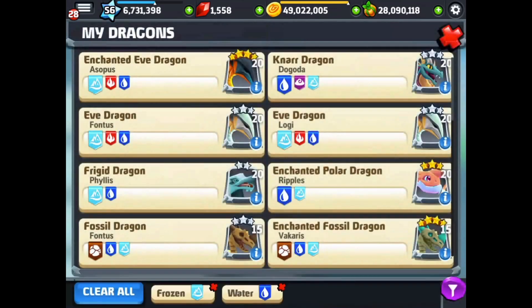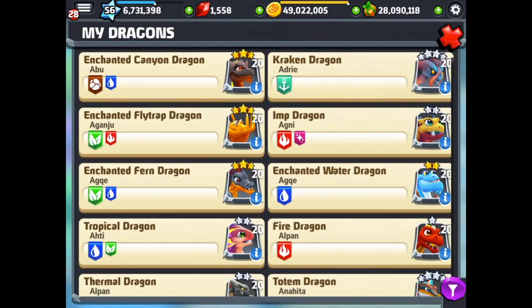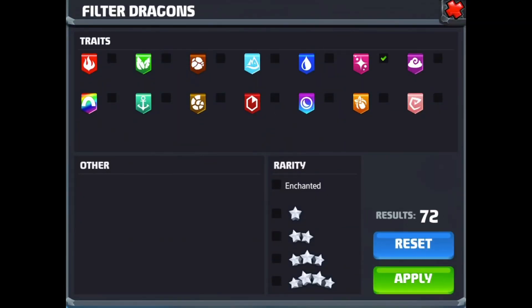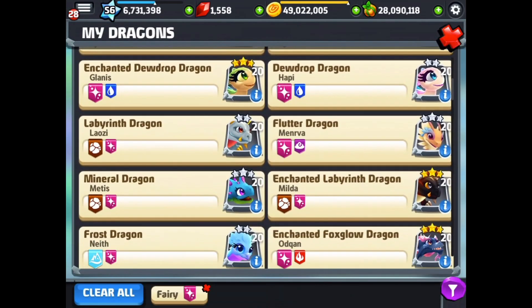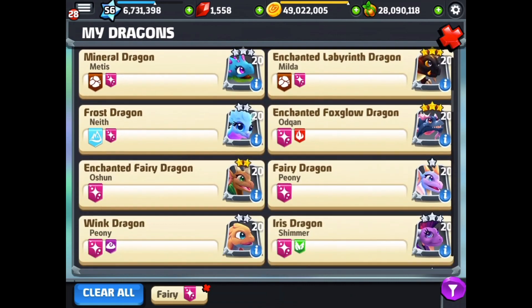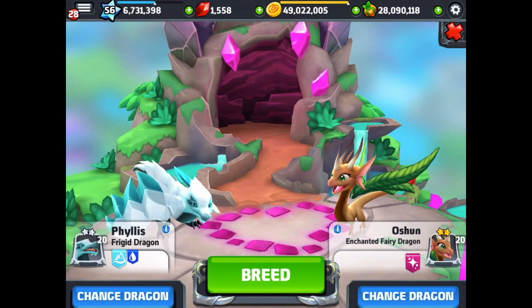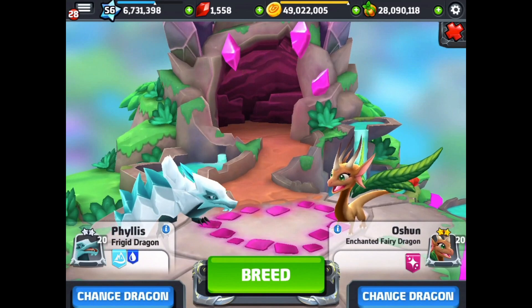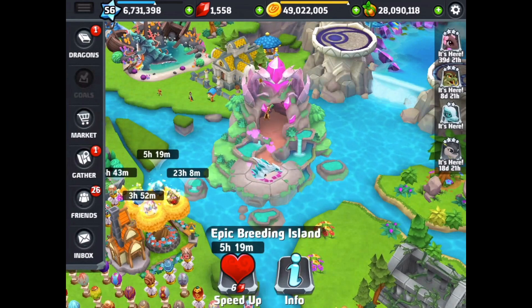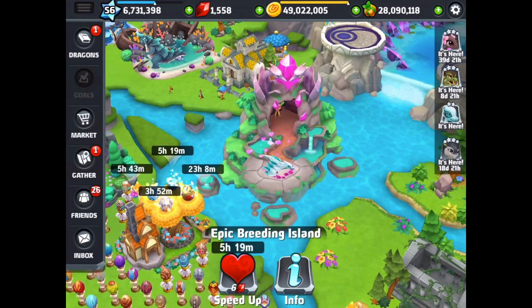Let's go back in and get our frigid again. Tap the filter — there's our frigid — and then we're going to get our enchanted fairy. Get the fairy filter and scroll down until we find it. There it is. Keep our fingers crossed for either an enchanted frigid dragon or the new leviathan dragon. Five hours 19 minutes — so that looks like another grotto dragon, but we'll keep trying with this combo.